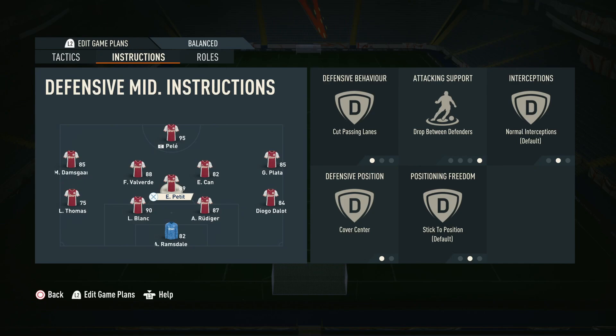So when you do lose possession, you can bring your DM out of what was a back five and use him to press. Whereas if you don't use drop between defenders and he goes forwards, you're just left with your back four and you end up dragging one of your centre-backs out of position. As defending 101 tells you, you never drag your centre-backs or full-backs out of position. Drop between defenders allows you to avoid that — it is a super effective instruction.